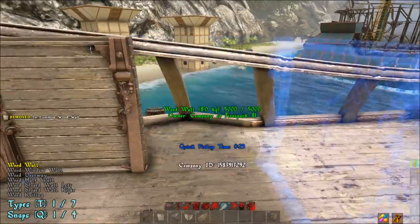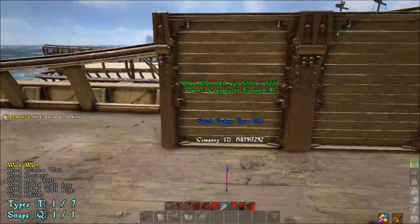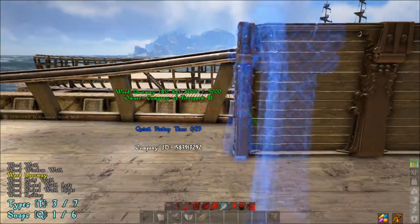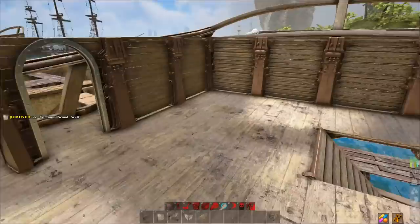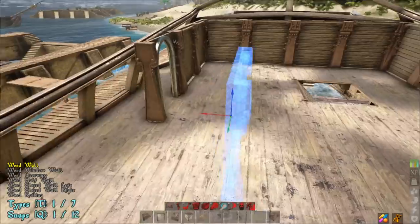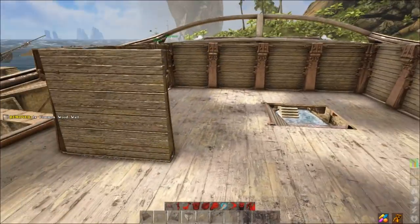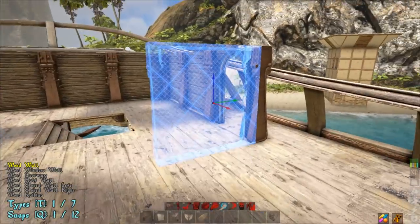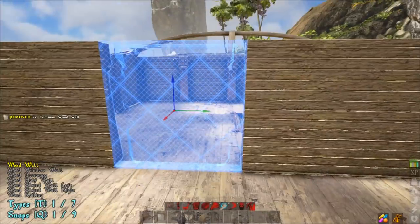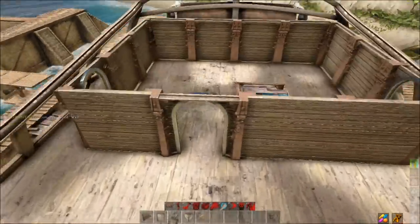We're going to take our wall and go one, two on that side, then come over to the other side and go one, two. On these front pieces we're going to transform that to the door — it'll make sense why later in the build. Then we're going to cap this off toward the front: go one there, come over and go one, two, then change this to the door as well.